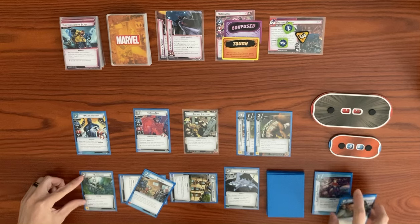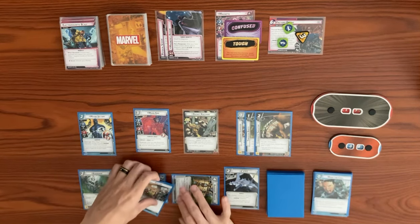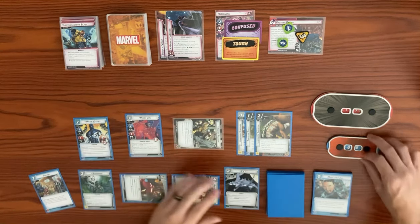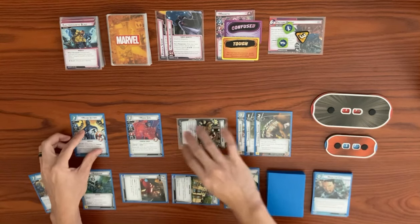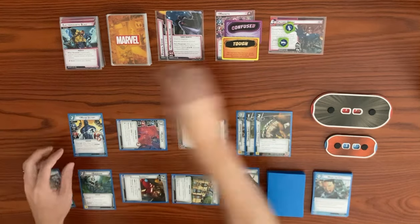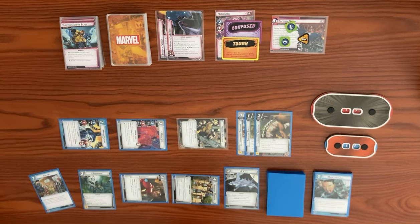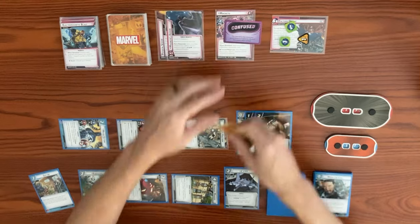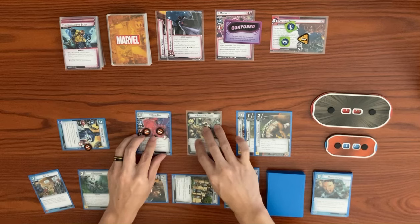We exhaust to recover, going from eight back up to eleven. Moon Girl thwarts for two from the main scheme, bringing it down to one. Major Victory swings for one at Magneto to knock off his tough status card. Moon Girl takes two consequence damage. Major Victory takes consequence damage. We save Suit Up in hand and end our turn, readying back up and drawing to hand size of six.